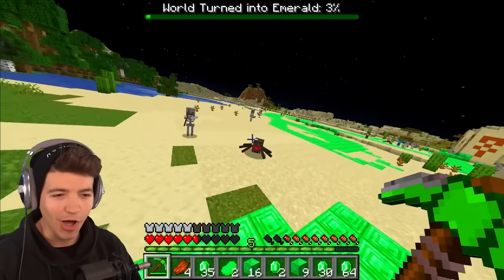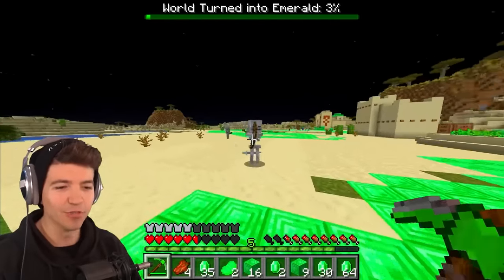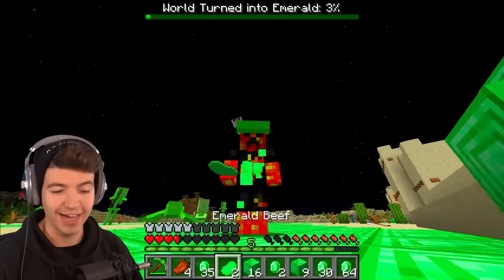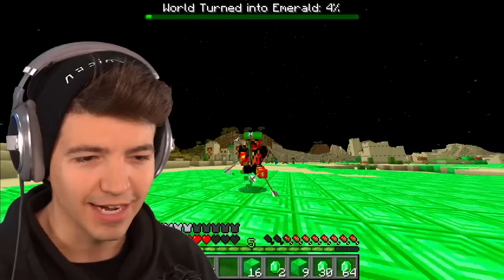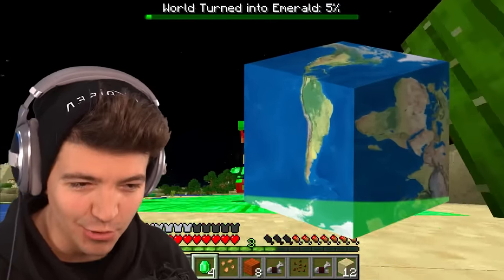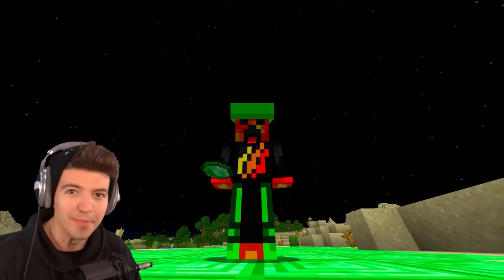The emerald pickaxe returns hostile mobs into emerald versions of them — so you want emerald skeletons? I got you! We've got emerald beef so we can survive. I also think this baby is invulnerable now. We're at five percent of the world being turned into emerald and my legs have now become emerald — kind of creepy but amazing.